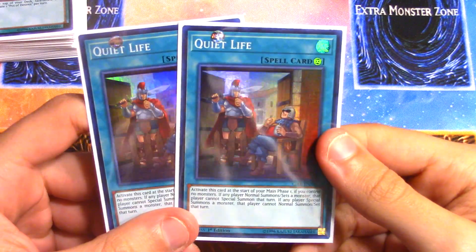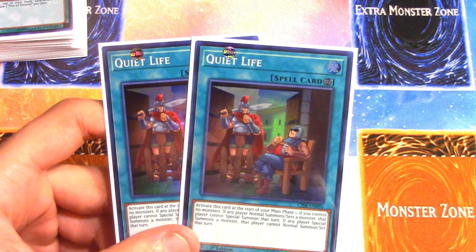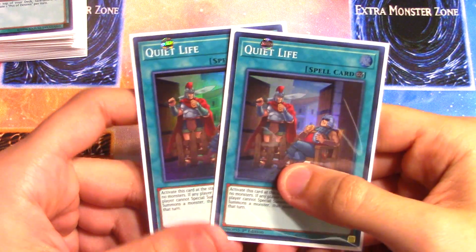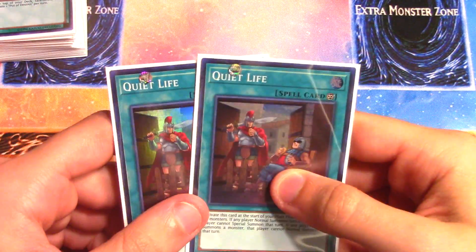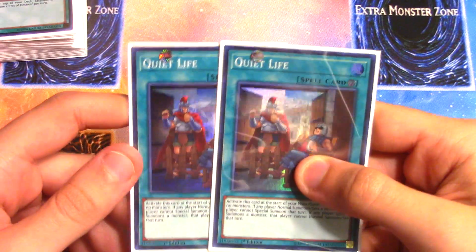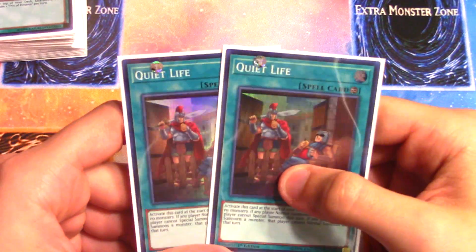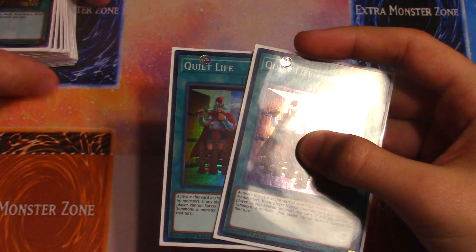Much like my Yosenju deck, I'm trying out Quiet Life here. It's a continuous spell you activate at the start of Main Phase 1 if you have no monsters, and for both players: if you normal summon that turn you can't special summon, and if you special summon you can't normal summon. With this deck it's not very difficult because most of the time you're normal summoning Armor anyway. You can also play Lose 1 Turn to make this more powerful — I just didn't have room for it since I'm already at 41 cards.